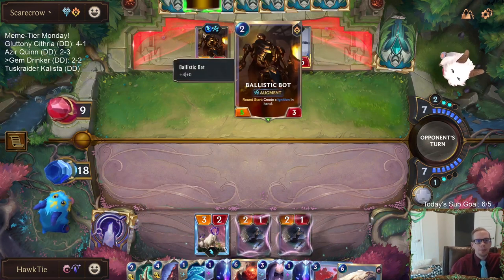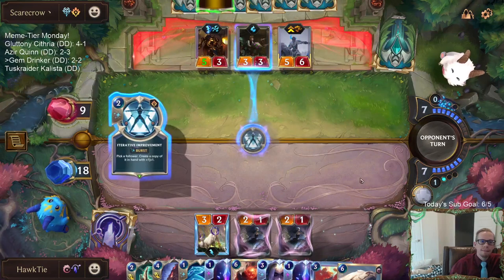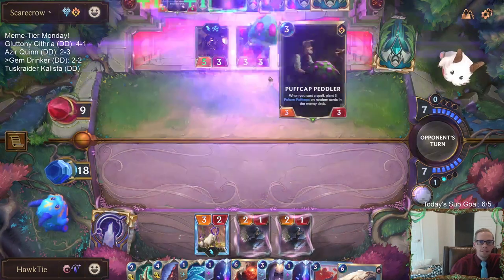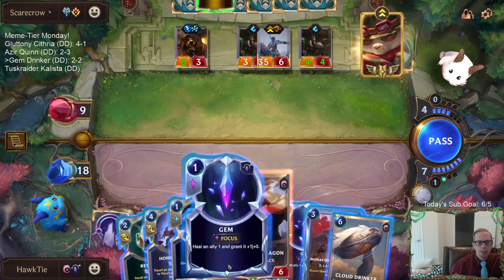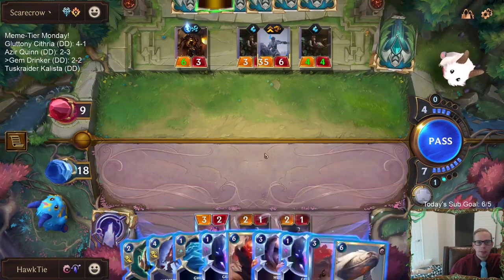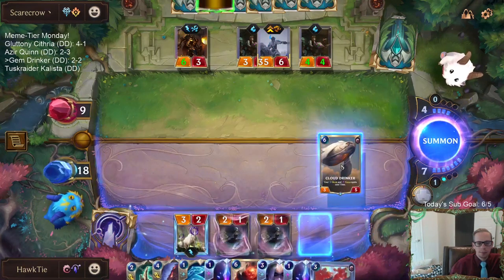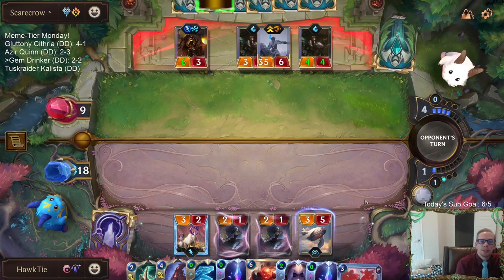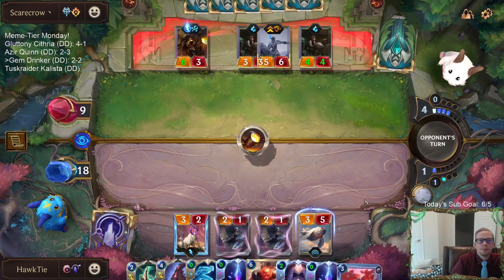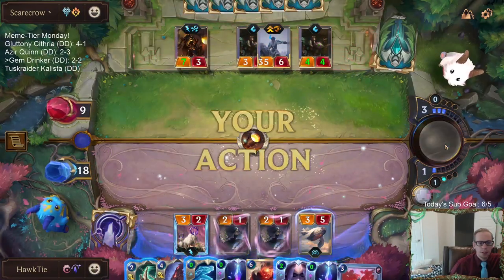Again, it's just another unit that sits in play accruing a ton of value - this Ballistic Bond. Same with Buffcat Peddler. We've found our weakness: control decks that just have units in play getting a ton of value over time. That is our weakness - that could be all three of our losses.